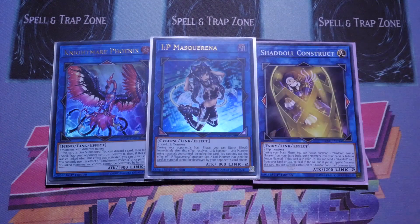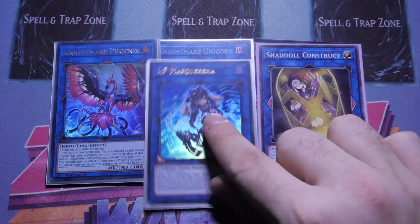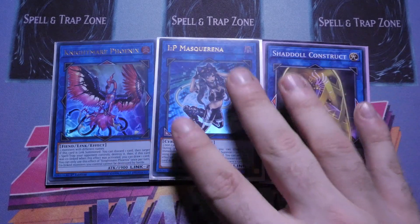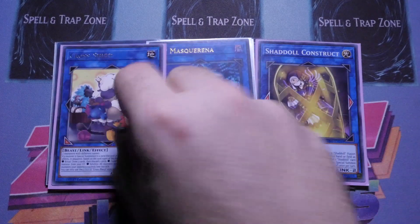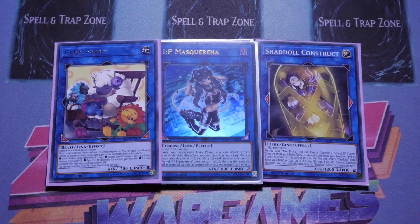IP Masquerena — it's just a way of getting rid of monsters. If you make Cross Sheep and get rid of two monsters to go into IP, during your opponent's main phase that gives you access to either Unicorn, Phoenix, or straight into an indestructible Apollousa. Not to mention if you've got the quick play spell set, you can also quick play that to make a Winder with your Apollousa and really really stun your opponent. Cross Sheep — what more needs to be said? Absolutely busted. The amount of times I fusion summoned to a zone and then revived back a level four like Dragon or Squamata just for additional damage or to extend into Borrelsword — invaluable.